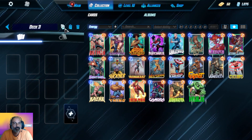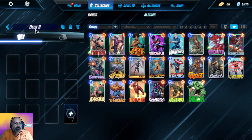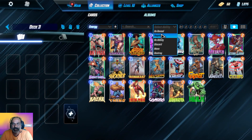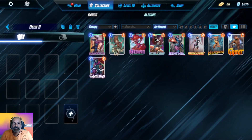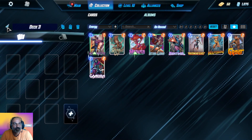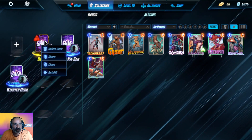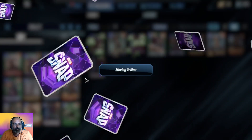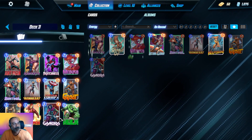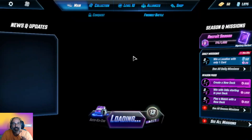Is there an auto-fill option? Deck cannot be shared if empty — I don't see any fill option. Wait — there is an auto-fill option with right-click. Let's auto-fill. They added random cards — looks like X-Men or something. Now we got this task finished.